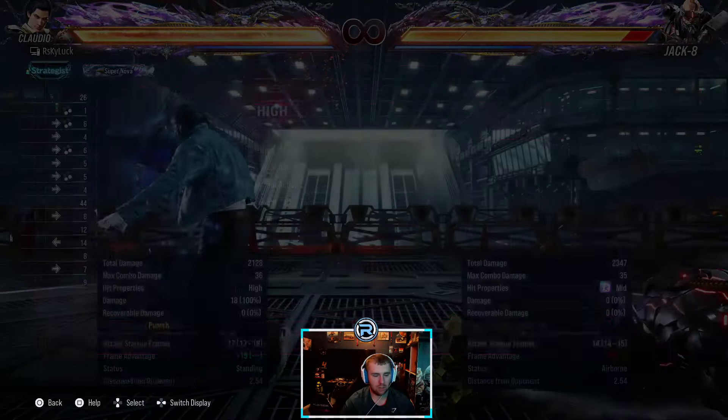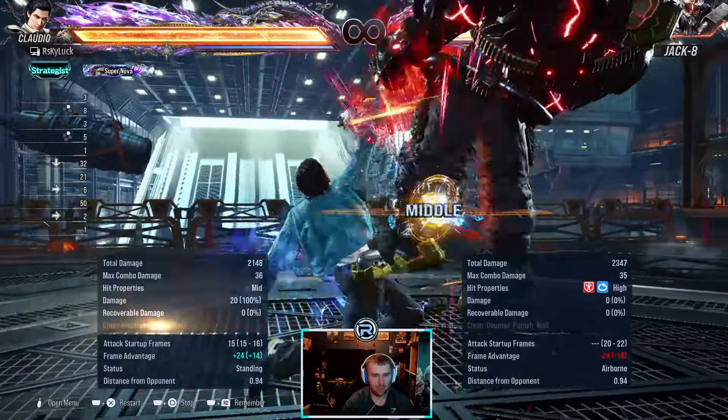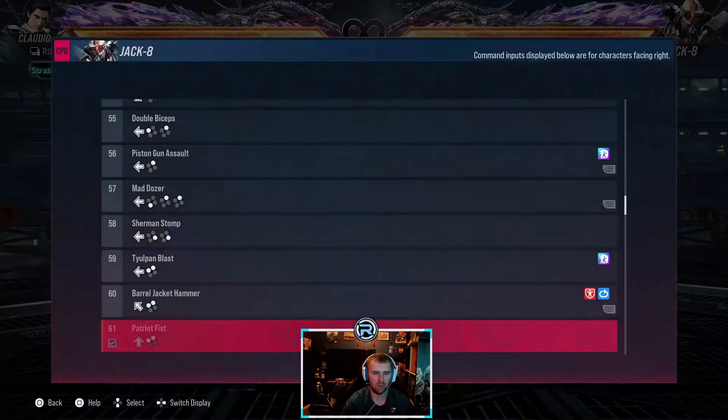Covered that — could launch it. High homing power crush — could duck and launch that. You normally only see that in combos, so don't worry about it.